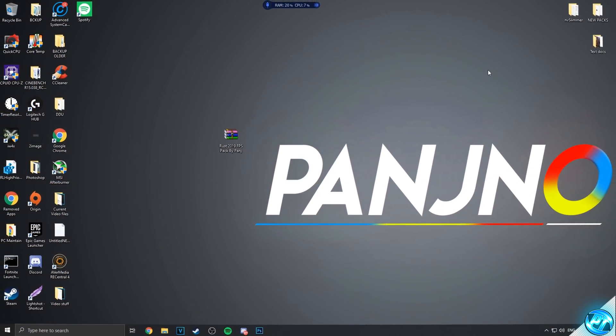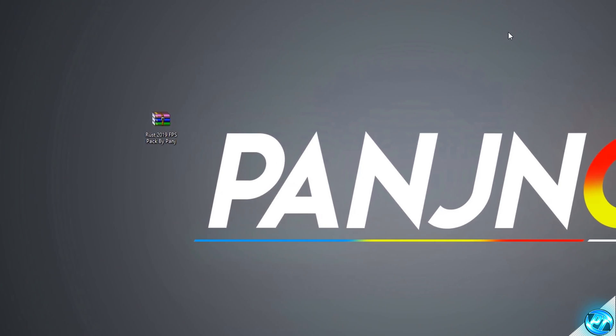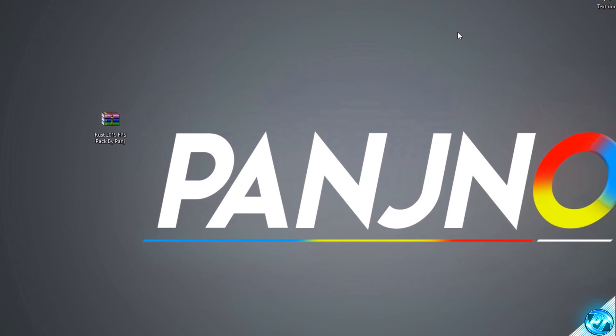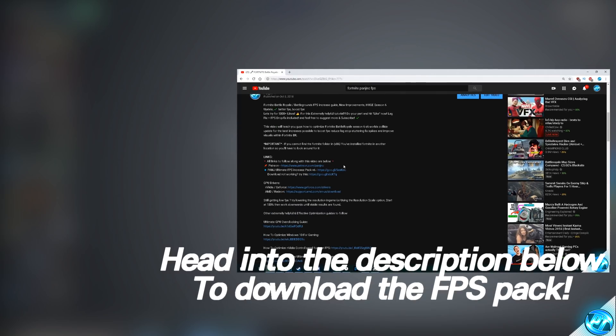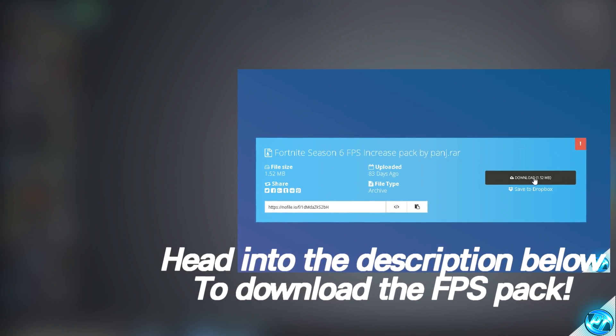Assuming around 99% of people watching have either already updated or have just updated to the latest version of Windows, a lot of the optimizations which you've applied to Windows itself would have been reset. So we're going to be going through a lot of those in this video, ensuring you guys are getting the very best FPS in Rust and practically every game you play. Navigate into the description below and find the download for the FPS increase pack for Rust 2019. Download the file and place it onto your desktop.